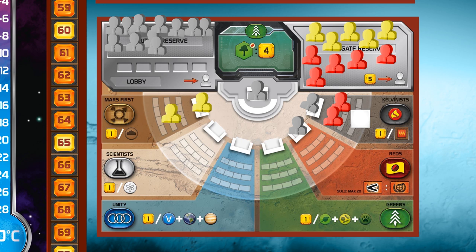And then paying 5 megacredits to place another one there from the reserve. Now the Calvinists are back in dominance, taking back the dominance marker. Also, red player has most delegates within the Kelvinist party, so he takes over the party leader seat. And that neutral delegate becomes a normal delegate.